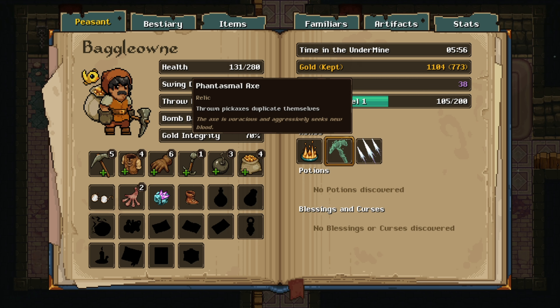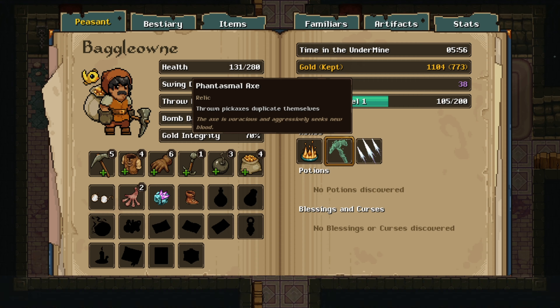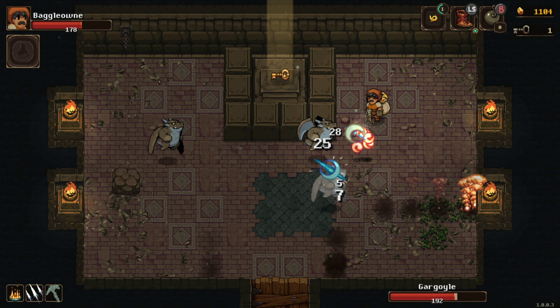I had fork, which splits my ranged attack into three. On top of that, I had phantasmal axe, which duplicates my ranged attack when it hits something. So I had pickaxes flying all over the place, dealing damage each time I used my ranged attack.